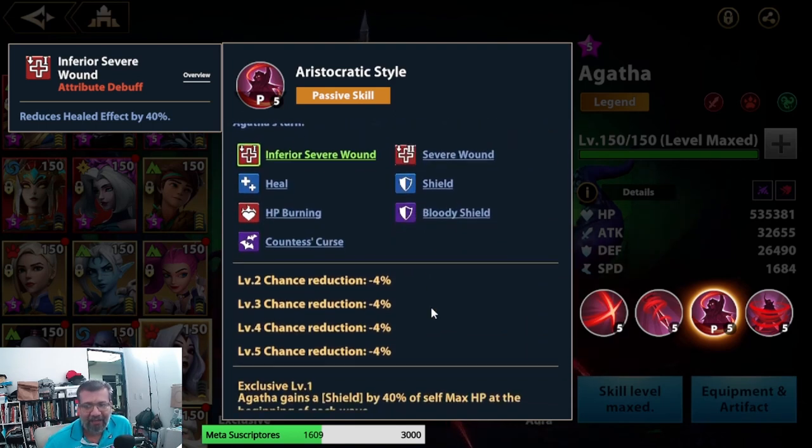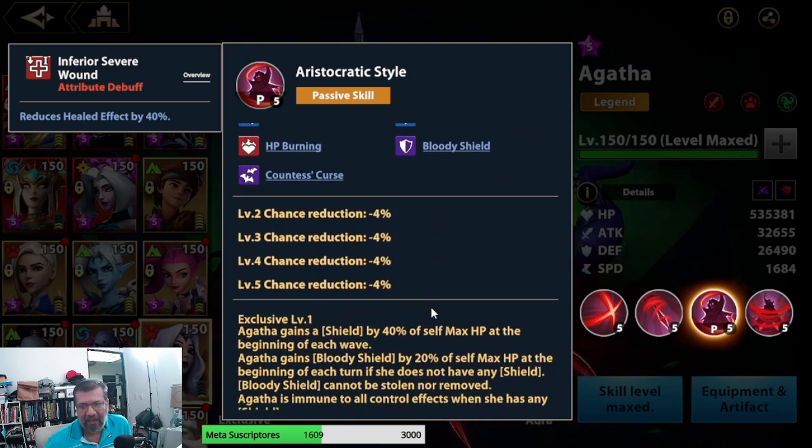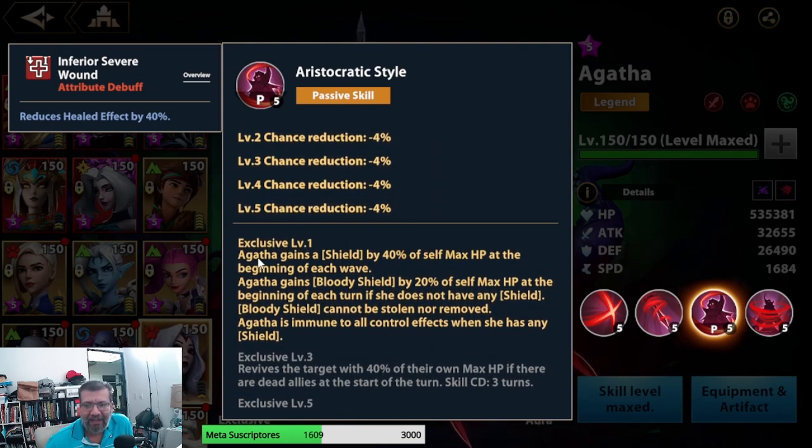Here comes Exclusive 1, which I consider necessary for her to be usable. Basically, at the start of a wave she immediately applies a shield to herself equal to 40% of her HP. She also gains a Blood Shield equal to 20% of her max HP at the start of each turn if she doesn't already have a shield — which is rare. This shield cannot be removed or stolen, which is incredible especially for arena.